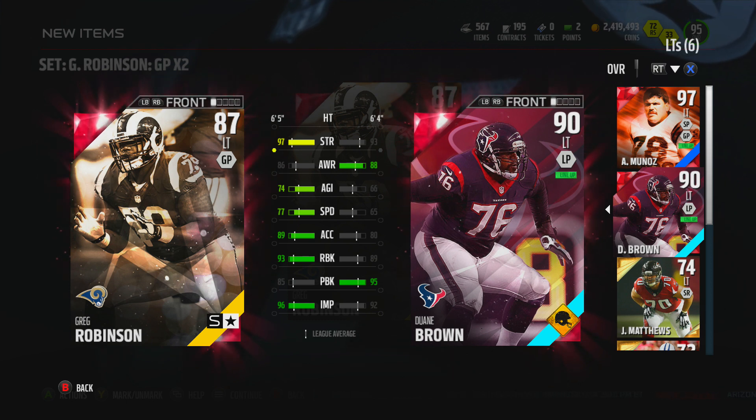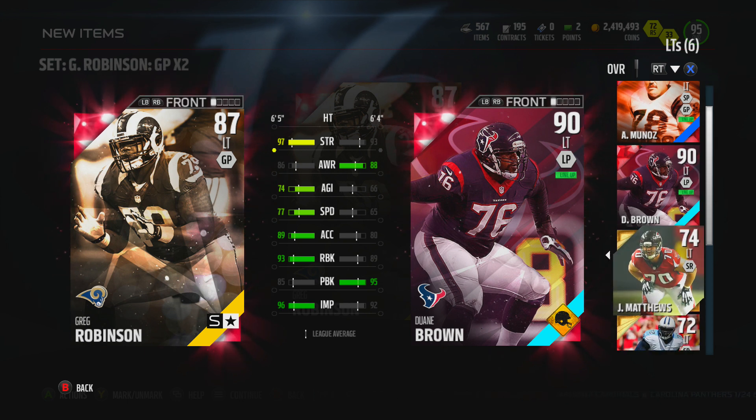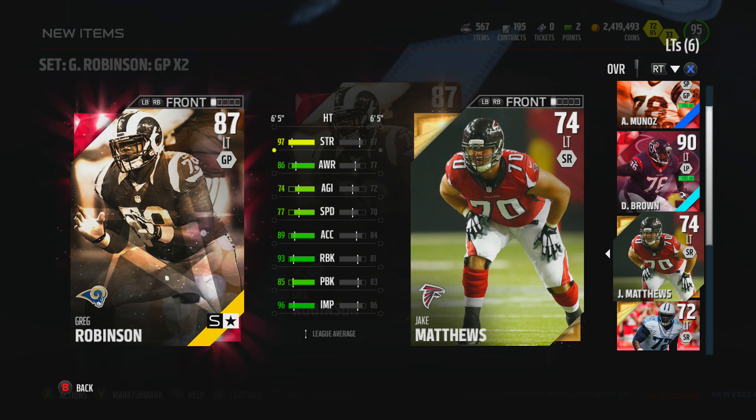Other than that, he's got some really nice stats. That 97 strength is real nice, the 77 speed is nice as well, 93 run block is pretty nice, and the 96 impact block is real nice. The only thing holding him back is that pass block. If that pass block were at 90, this would be a great card — if it were at 95, it'd obviously be an elite card at left tackle.